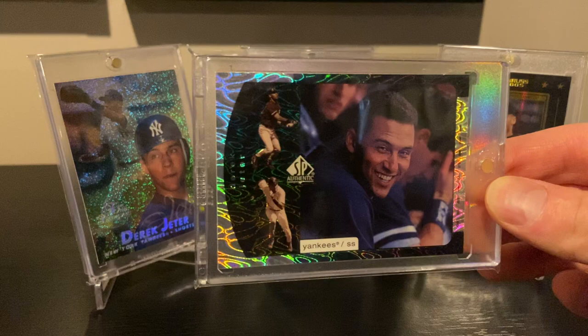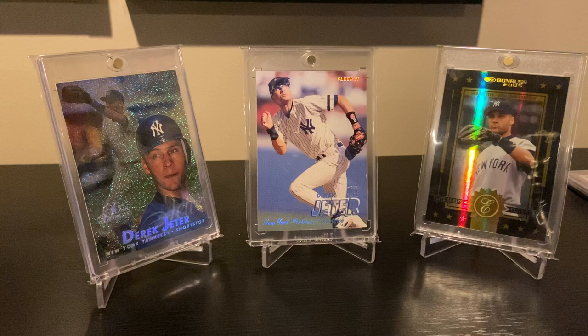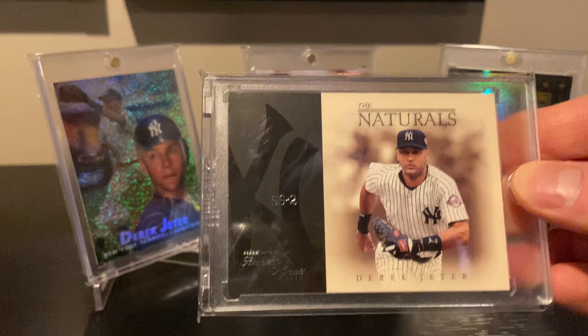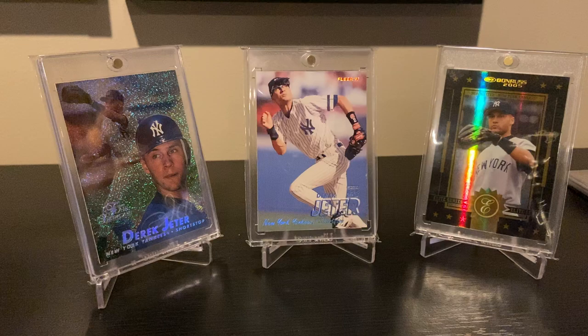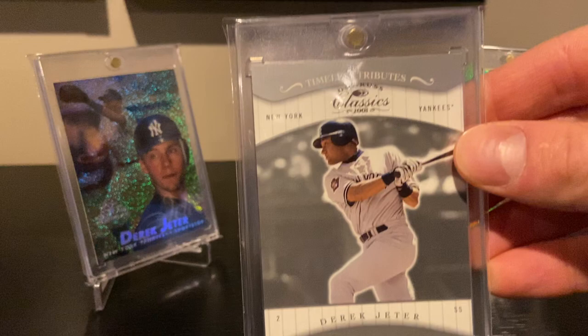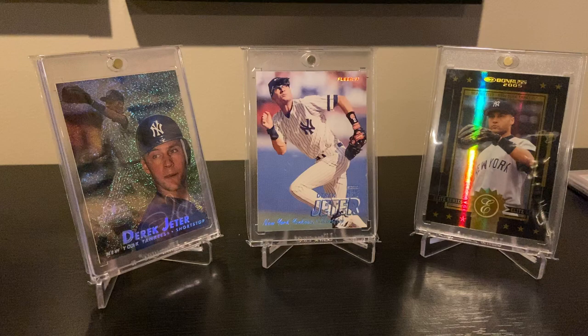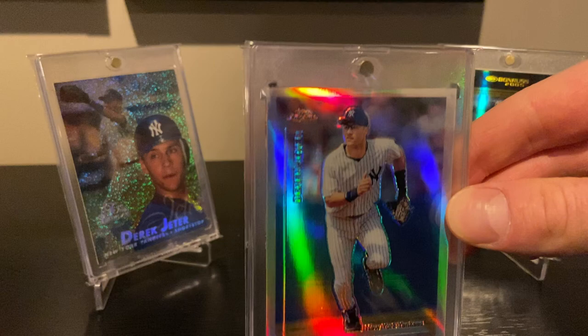Here's a '99 SP Reflections — not a really tough insert, just a nice border design and nice shine. Maybe the '92 Upper Deck minor league — everyone's familiar with that card so I won't spend too much time. The '03 Rookies and Greats — I believe they only made this product one year. It's a parallel insert short printed to 75. And there's the 2001 Donruss Classic Timeless Tributes — looks very similar to the base card, but has Timeless Tributes printed on top, serial numbered to 200.